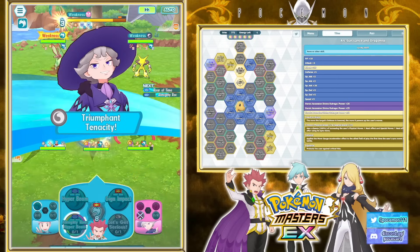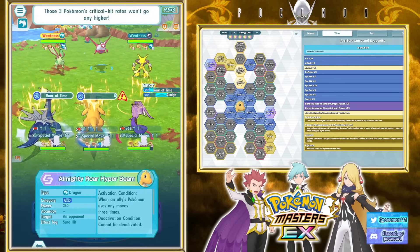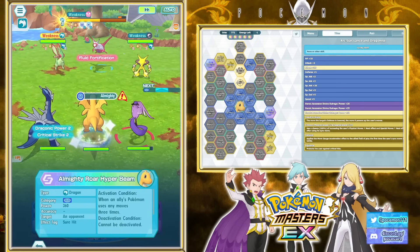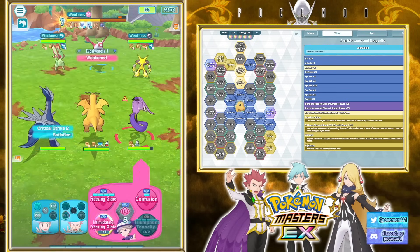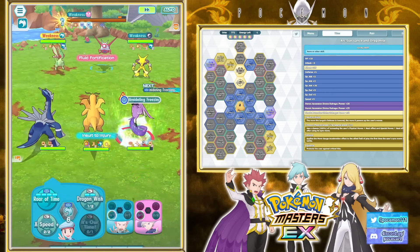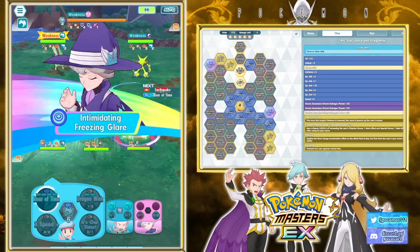Let's get the B move in - let's try out the B move. Theoretically, this should be a very, very powerful B move, right? Super high power - that's more base power than a lot of sync moves. Do keep in mind we are not super effective here, and it doesn't matter. It doesn't even matter at all.